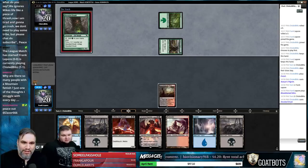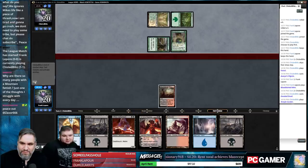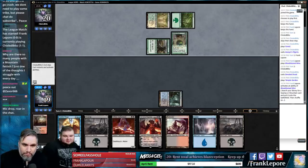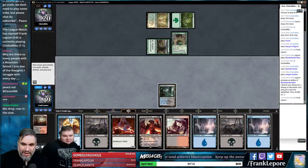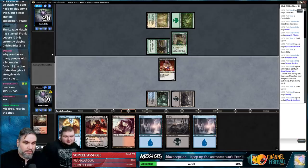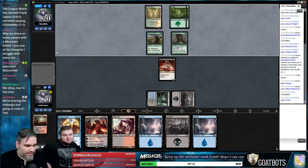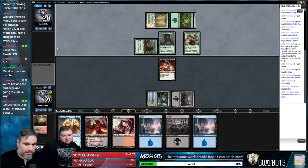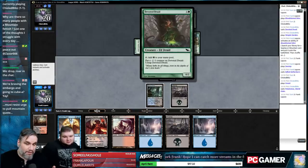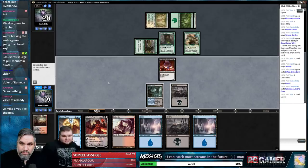Why are there so many people with a mountain fetish? Is the Devoted Druid combo in here or not? The combo with the guy from Hour of Devastation that lets you not get counters on your cards — you make infinite mana: add mana with Devoted Druid, put a minus-one counter on it to untap, but it doesn't get the counter so you can keep doing it and make infinite mana.